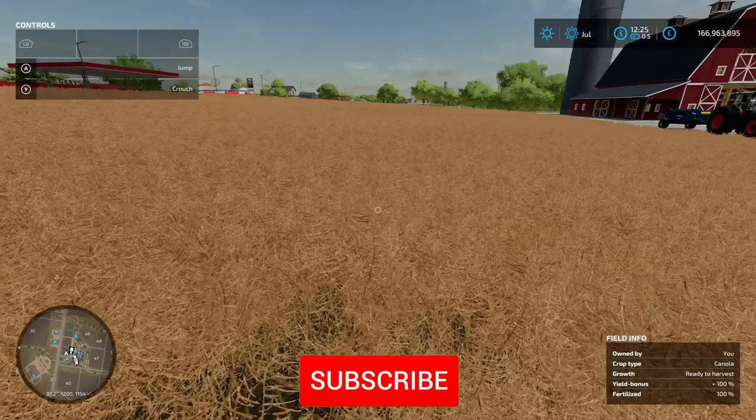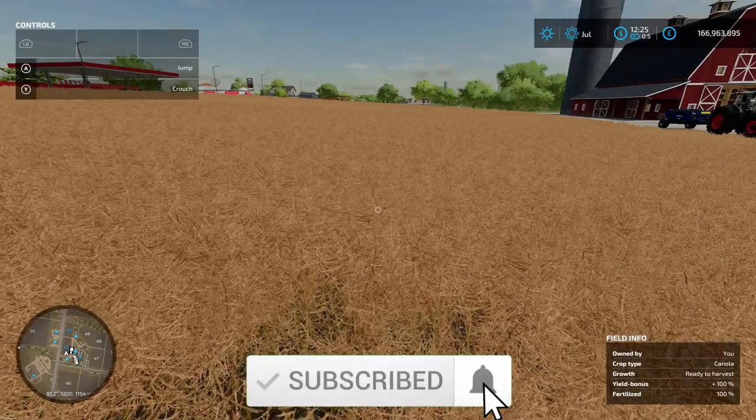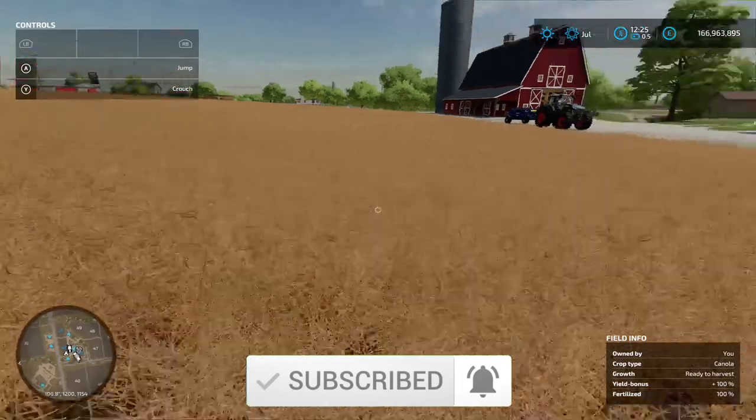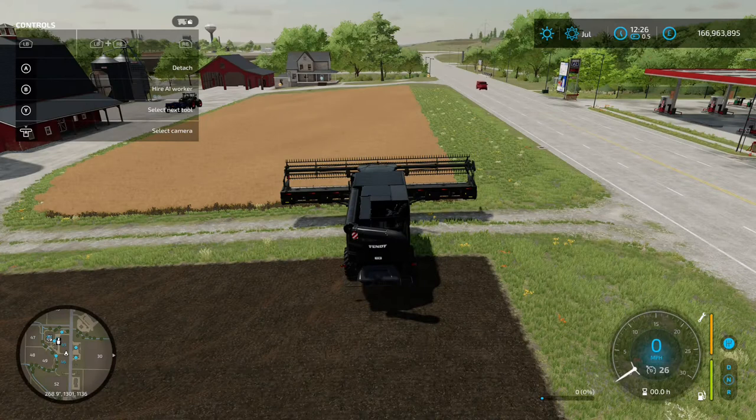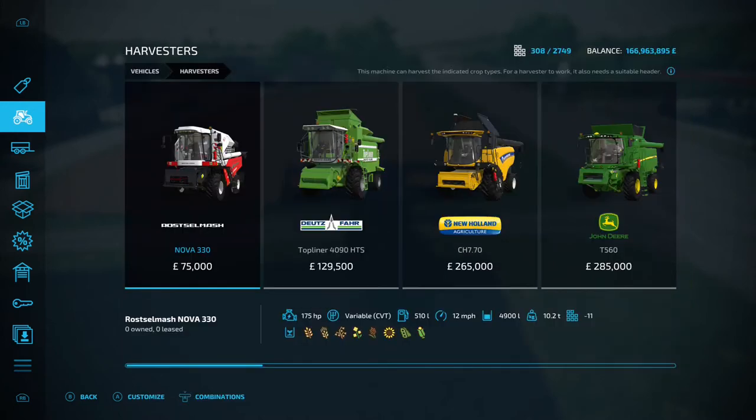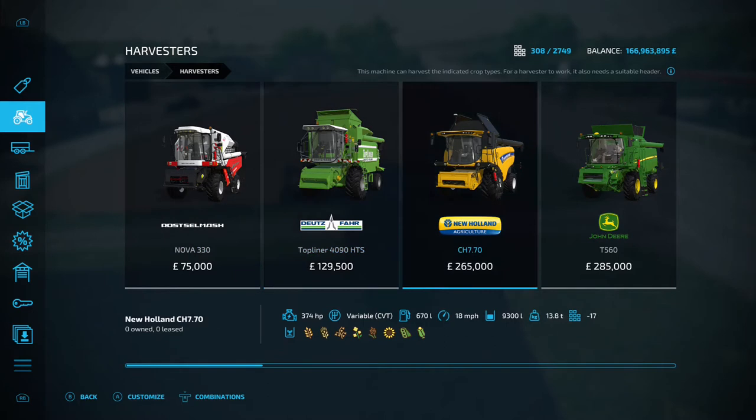We're here in July — you can see in the bottom right corner it says 'growth ready to harvest.' Jump into the harvester. In the shop under harvesters, look for the icon that's the fourth from the left — the green stalk with yellow flowers. Anything that harvests that icon is what you need.